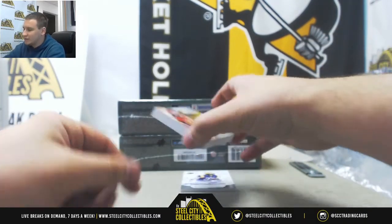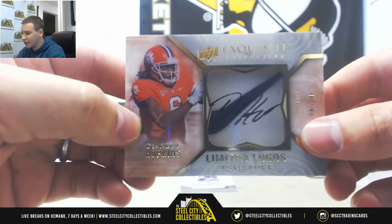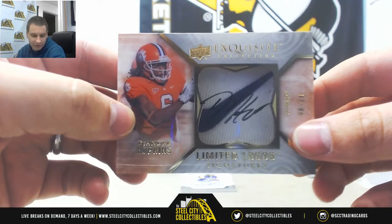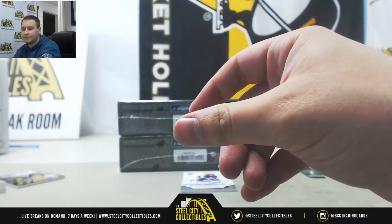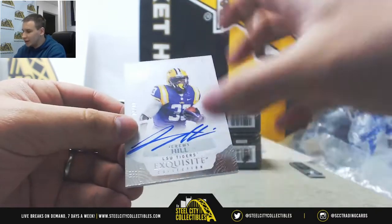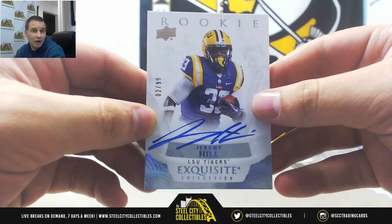Next one, I've got a Limited Logos auto, 8 of 10, DeAndre Hopkins — Limited Logo Signatures with the Nike swoosh in the background — for Michael Y, congratulations. And we've got a rookie auto, 2 of 99, Jeremy Hill, and that's going to go to Michael Y.